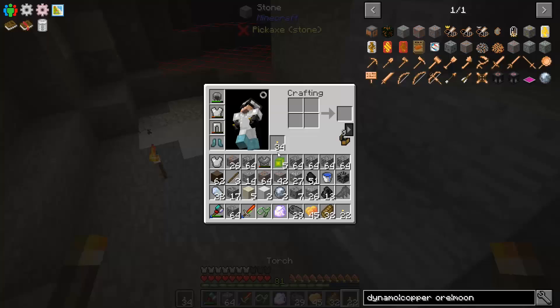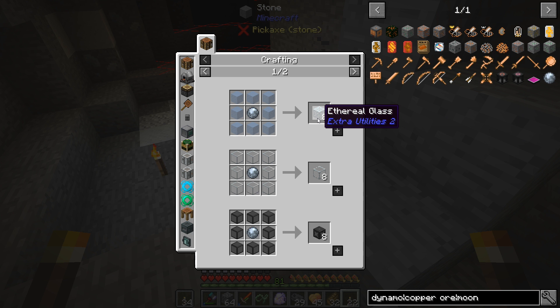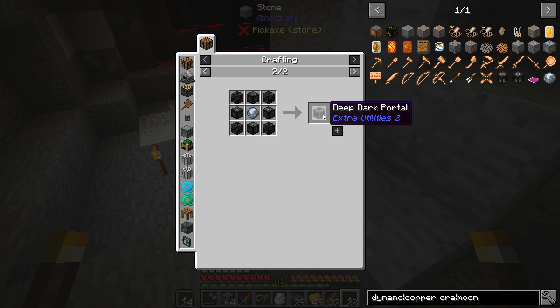So those round things, if we go back here, are used to make ethereal glass. They're used to make ineffable glass, dark ineffable glass, and finally they're used to make the deep dark portal. So if you ever wanted to go to the deep dark, you need to go find these Moonstones, at least in this mod pack.